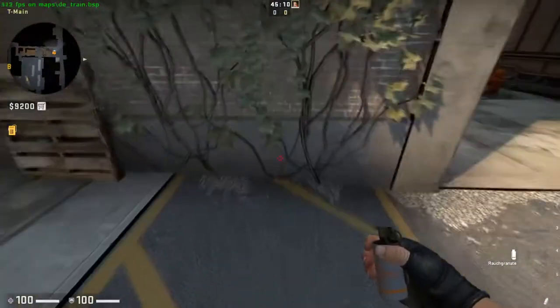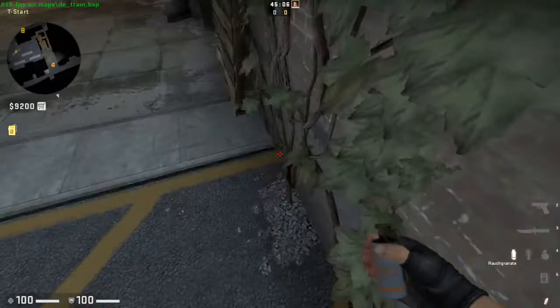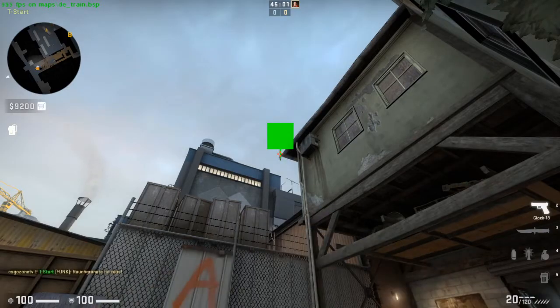If you want to smoke all off, you go to this line, aim your crosshair on the end of the building here, and just throw it.